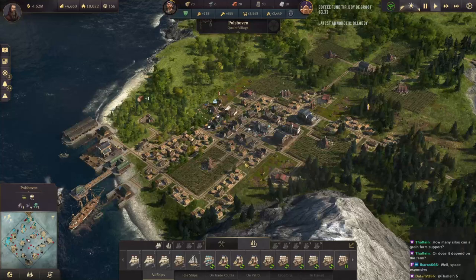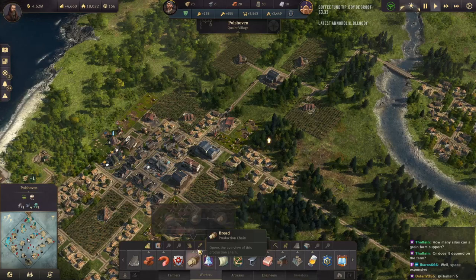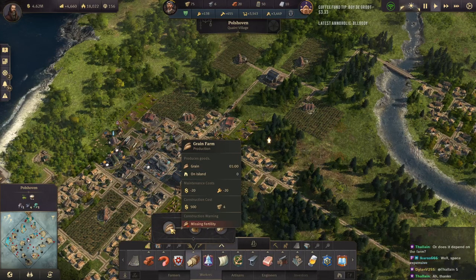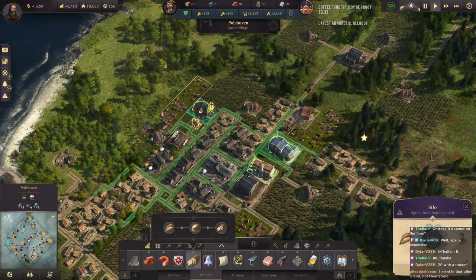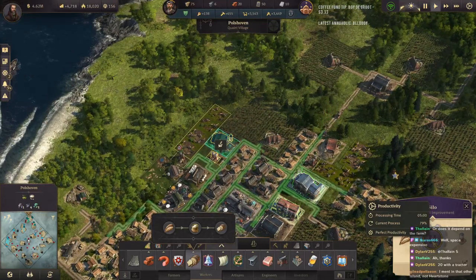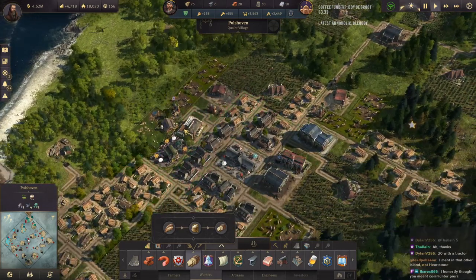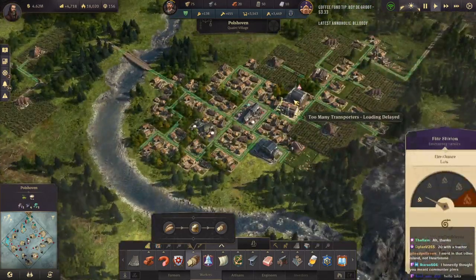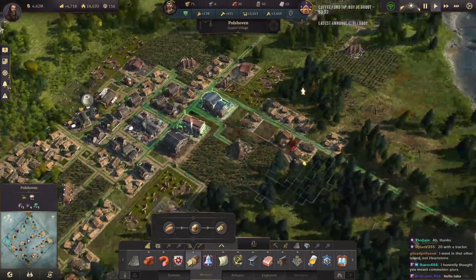How many silos can a grain farm support? An unboosted grain farm — just your standard grain farm — can support five silos, because grain is produced every one minute and a silo produces every five minutes. So one grain farm unboosted can support five silos. And apparently that's out of range — of course it is. Why wouldn't it be in range? We'll just move it.